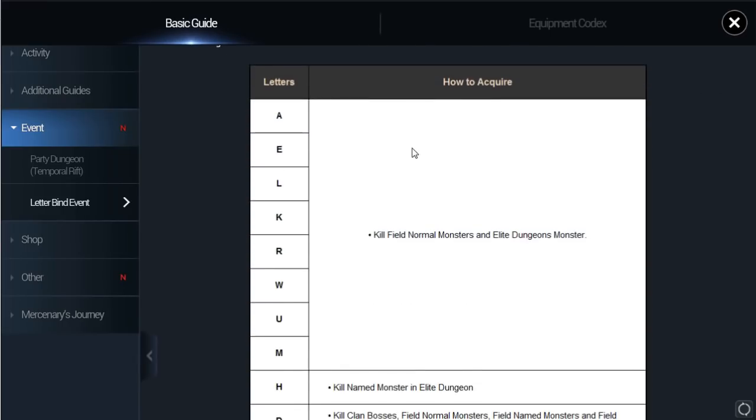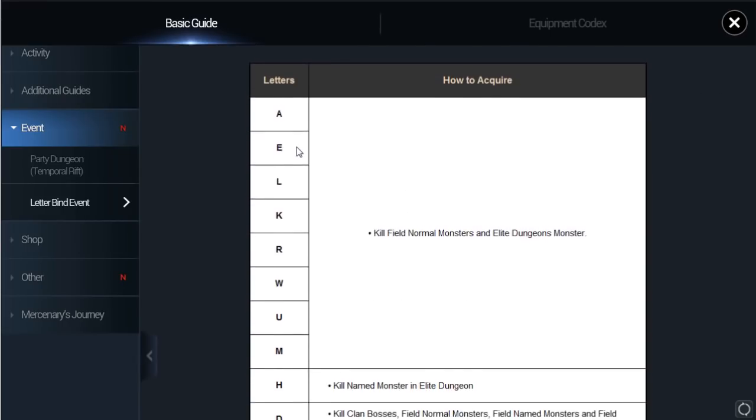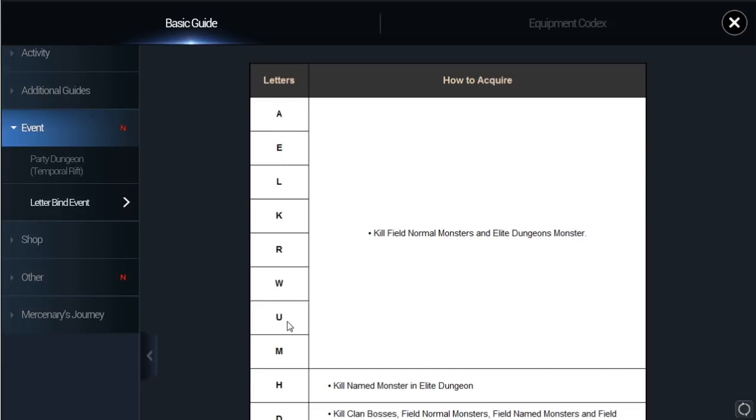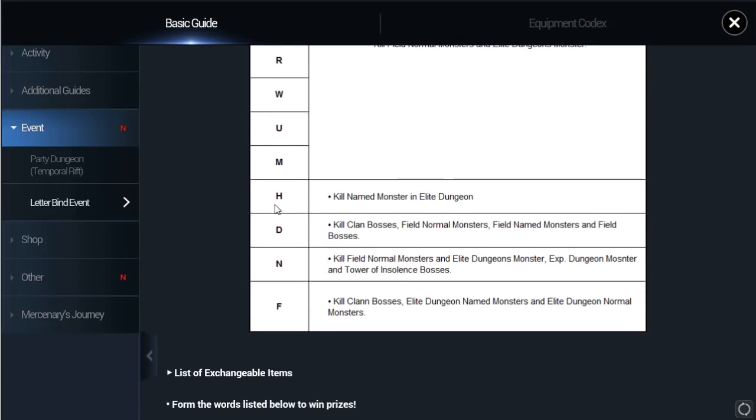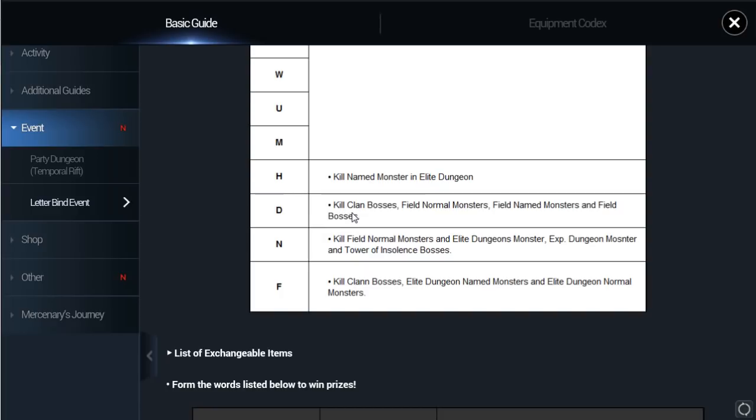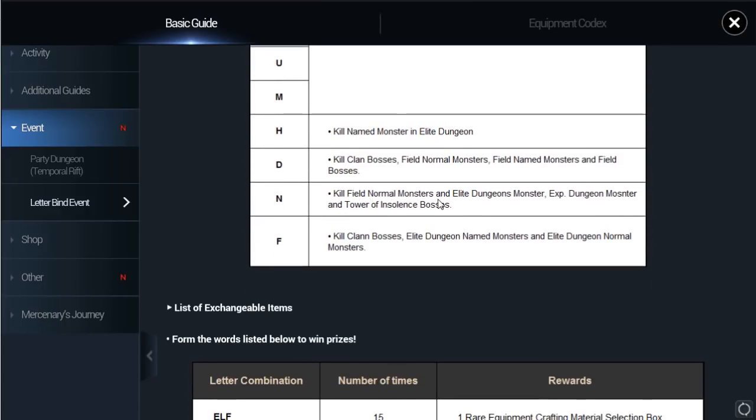Let's check out how to get letters. You can get letters A, E, L, K, R, W, U, M from normal mode and elite dungeon master. The rare letter X comes from elite dungeon — dungeon master, mini boss in elite dungeon — to get that letter. For D and Q, from clan boss, find normal mode.